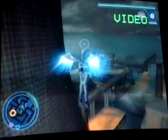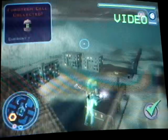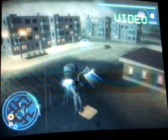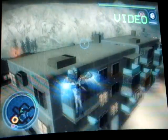Getting to this one, you have to glitch your way — it's kind of weird, but you sort of grab hold of the side of this thing to go up it. I'll take it. As you can see, red dots for alien artifacts and green for Furotech cells.